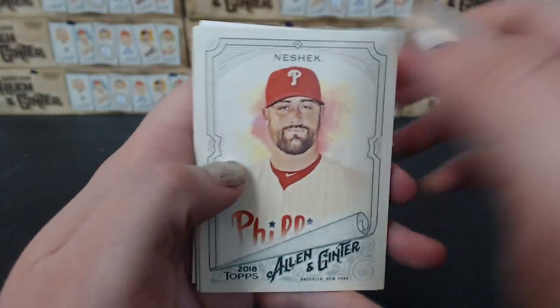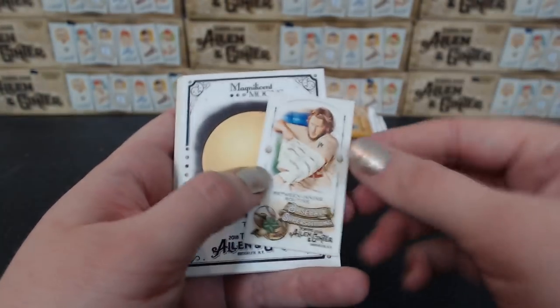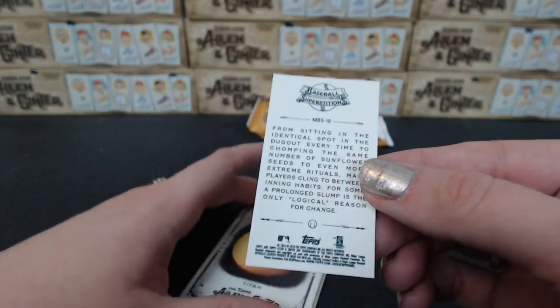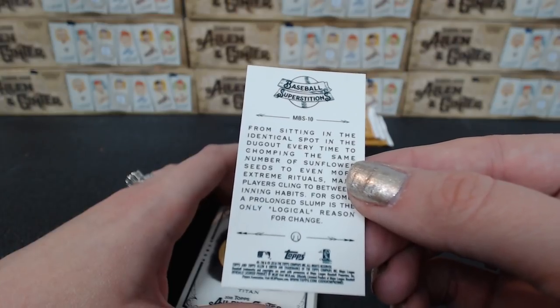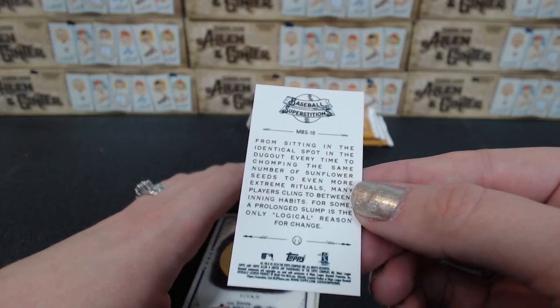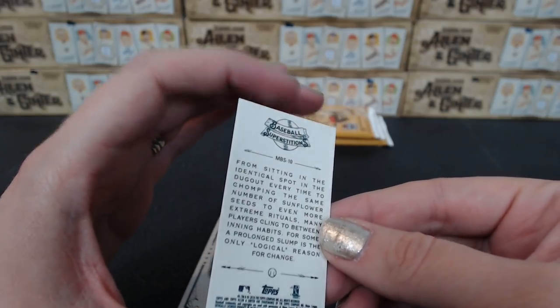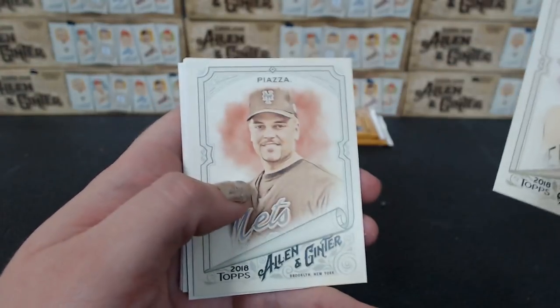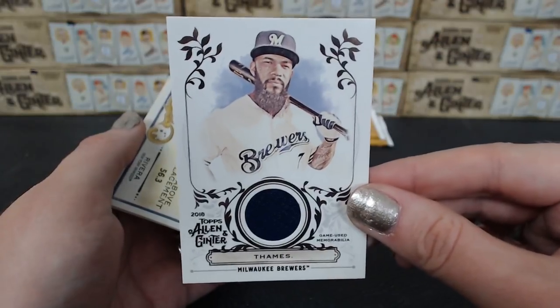There's a Hottest Peppers — Red Savina Habanero, that's a new one, haven't seen that one yet. Another floating head. There's a new one: Between Inning Routine insert. 'Sitting in the identical spot in the dugout every time, chomping on the same number of sunflower seeds' — the number of sunflower seeds must come from a specific person. Batting attains for the Brewers, Billy's guy. Tames Brewers relic.